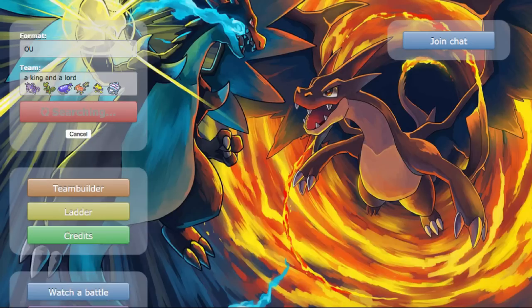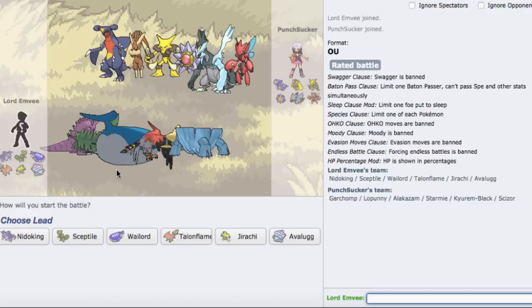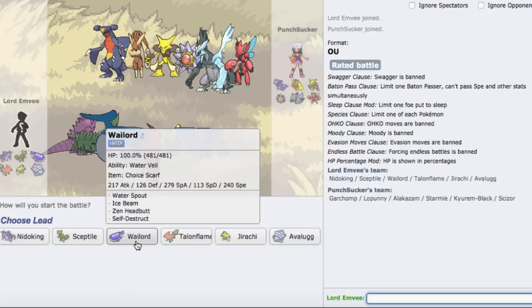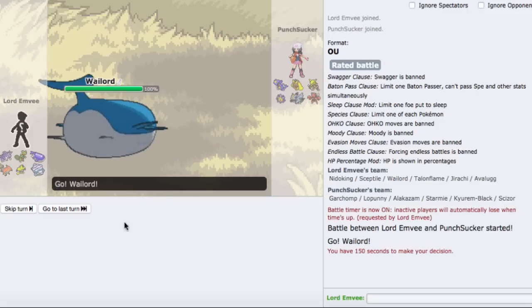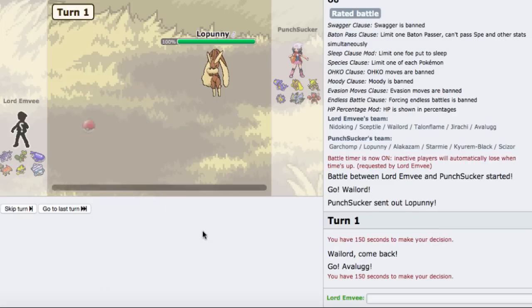Alright, we got one versus another offensive team. I'm going to lead off with Wailord - yeah, why not? He might lead with Chomp, but I'm thinking he's going to lead with Lopunny to get that Fake Out. I could just go to my Avalugg. He brings in Lopunny - that's good. Going into Avalugg, he goes for the Fake Out.